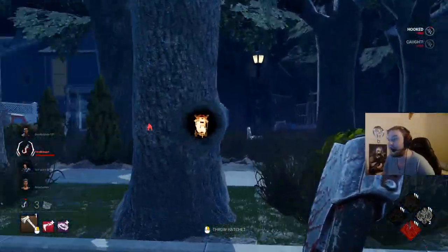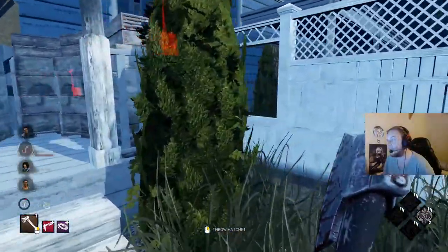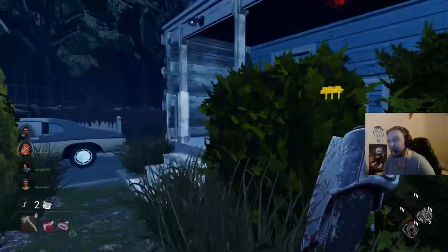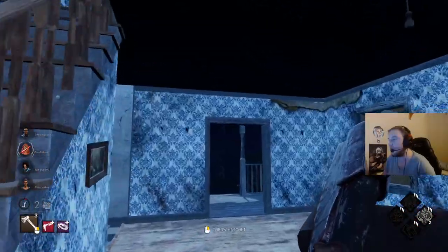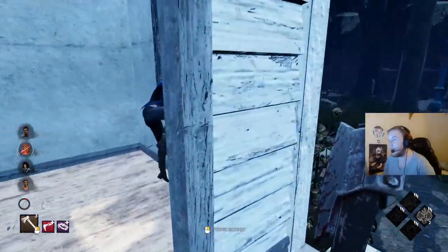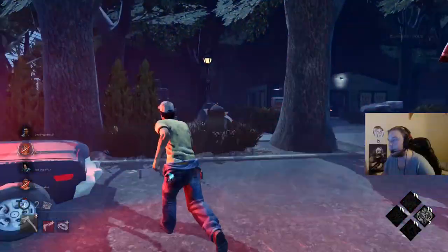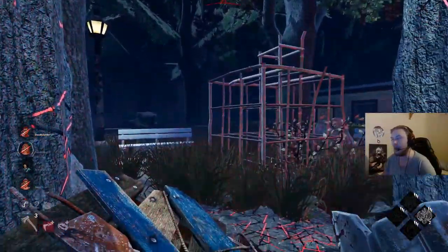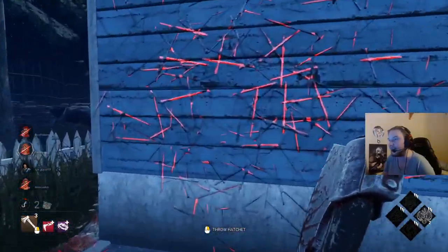Make that two generators done. We again want to make sure that these guys find it believable that we're simply bad players. We're going to leave and go grab some hatchets while the third generator gets completed. We see some scratch marks here — we might as well go for these guys. Go for the quick miss there. I was expecting him to drop the pallet a little bit earlier but he didn't. I still don't know where this second exit gate is.